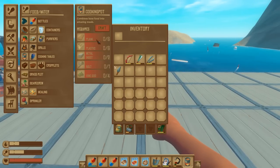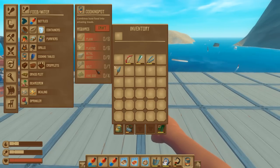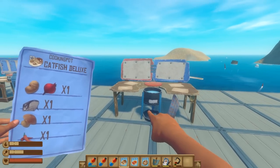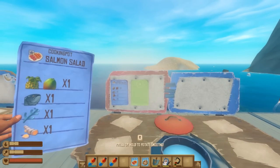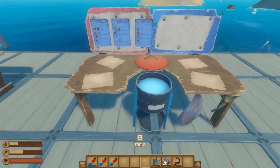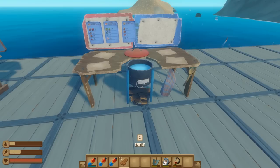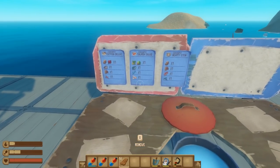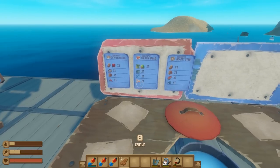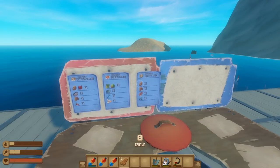Next, go into your food and water tab and craft a cooking pot, which requires six planks, six plastic, two metal ingots, one bolt, and four vine goo. Place it on your raft. I'm placing my three food buff recipes on here. Unlike the juicer, the cooking pot requires wood to fuel. Some of the cooking pot recipes share ingredients with the juicer recipes, like turmeric and chili, which is why you want to buy the full inventory stock at the animal island.